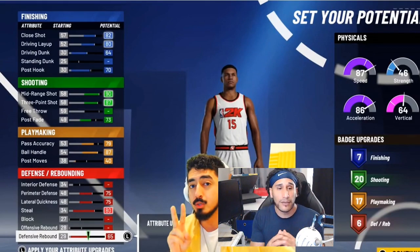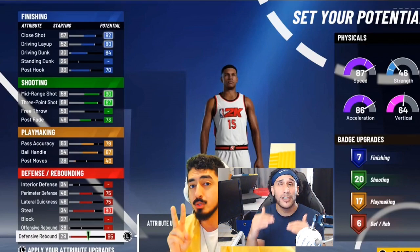Continuing on to playmaking: his pass accuracy is at 79, ball handle at 87, and post moves at 40 — making up 17 playmaking badges. On defense, perimeter defense is up to 75 and lateral quickness up to 75. Last year I spoke about how 75 seemed like a good sweet spot for those two attributes, though a lot of that was broken in 2K20. He has an 80 steal, made sure to put that all the way up, and left his block and offensive rebound completely down, with defense at 65 — bringing him to 6 defensive badges. These are all pre-adjustment values.